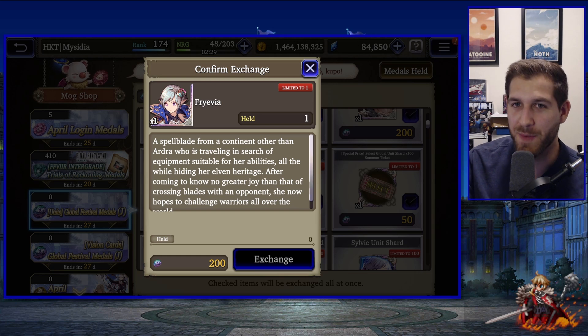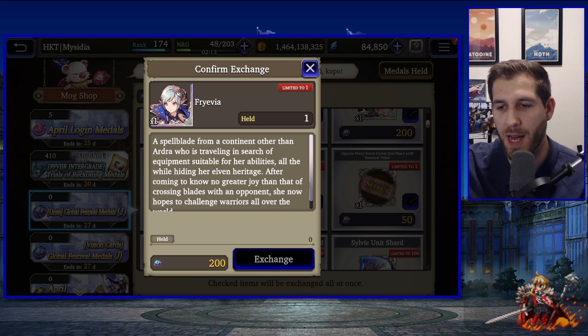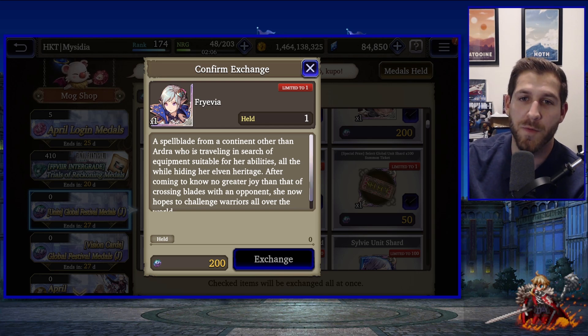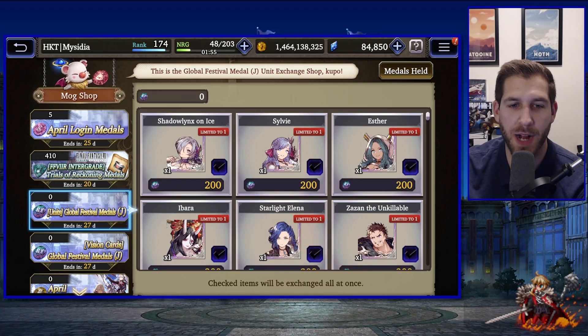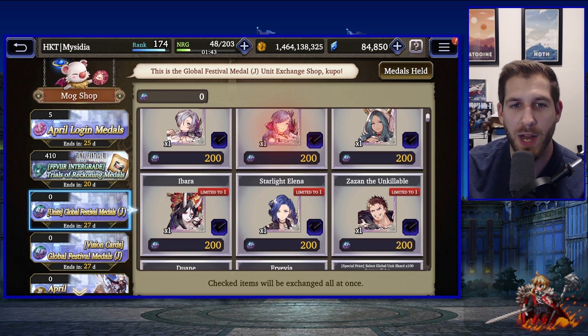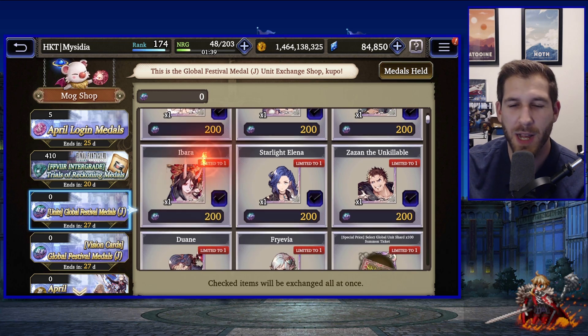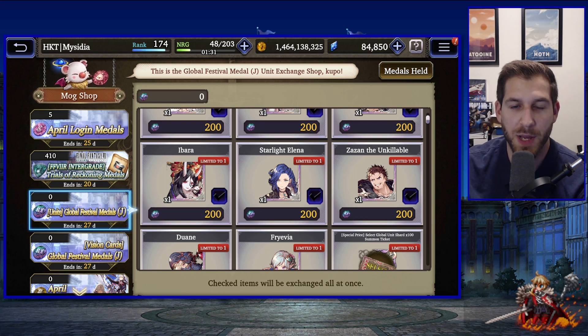Fraivia is one most people should skip. She's a magic tank who can also heal, and in PVE she can actually solo a lot of multi-brutal stages on multiplayer by herself — really interesting combination of healing, tanking, and magic damage. She has her uses in PVP but is kind of outclassed by other ice options. To recap: Duane is the big unit to go for if you're building dark, Sylvie is a great choice for a healer to build toward a light team; otherwise pick your element or skip and wait.